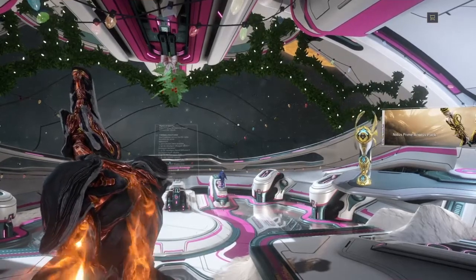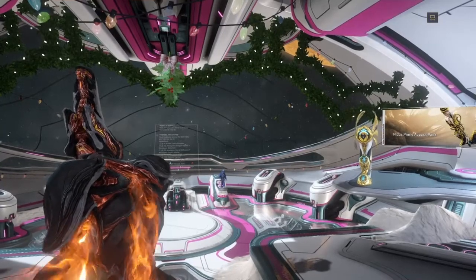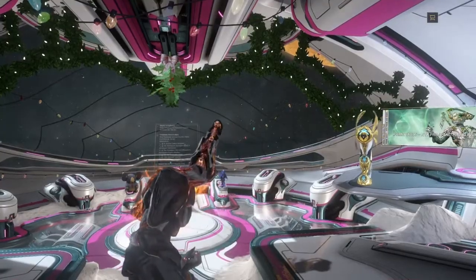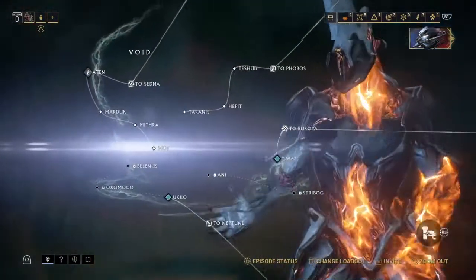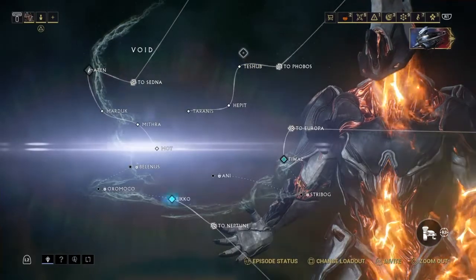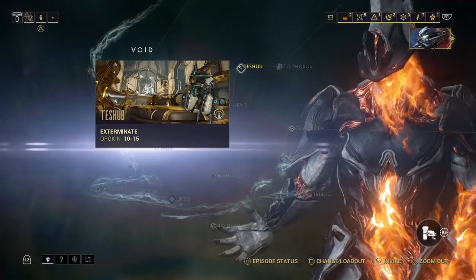Today we're looking at control modules. Control modules are found on three planets: Neptune, Europa, and the Void. I would recommend farming them in the Void. My personal favorite node — if I just quickly hop onto this one — is Teshab in the Void. It's a favorite of mine to farm all the time, even for a couple of other things, especially Argon Crystals.